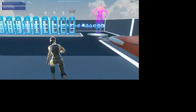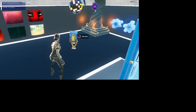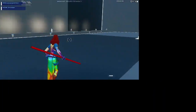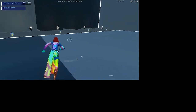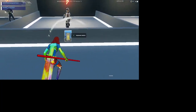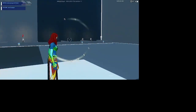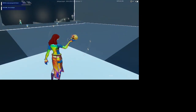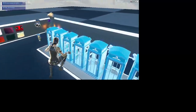Do you guys want the Renegade Raider skin? Well, this is how. If you type in the snap code, you'll see it at the top. If you have the Mystique skin — it only works with Mystique — go to Renegade Raider, eliminate her, use the Mystique emote, and boom, you now have the Renegade Raider.